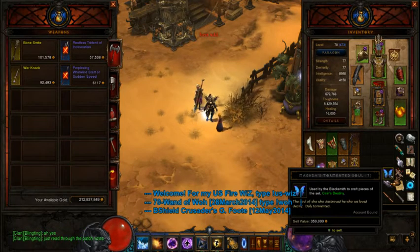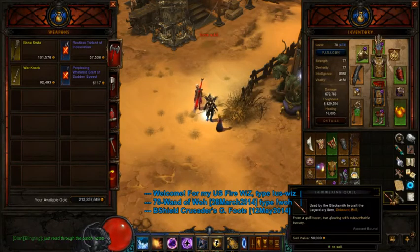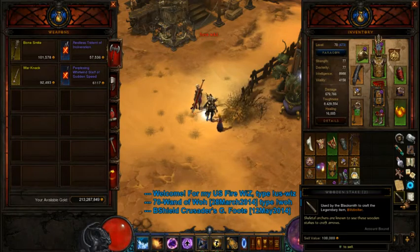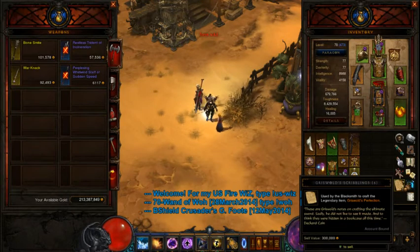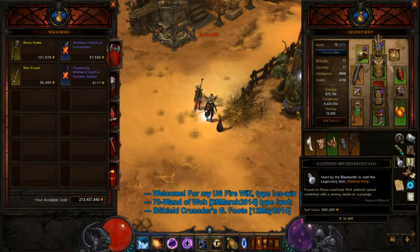And the infamous Magda mat. The tormented souls — I have seven of them remaining. Hilt of the Silver Wolf. One shimmering quill. Two wooden stakes. One defiled doll. 12 elements of celebrity — I remember having a hard time with these even though I don't farm the one in Fields of Misery too much, so that's why I was having trouble.